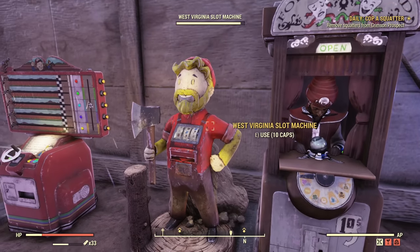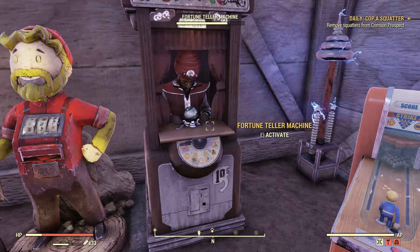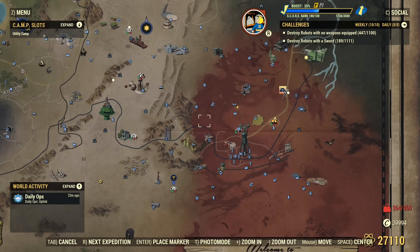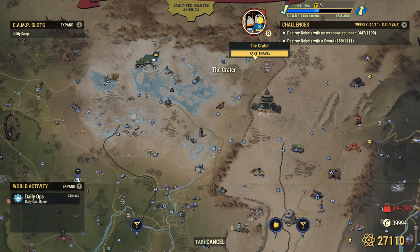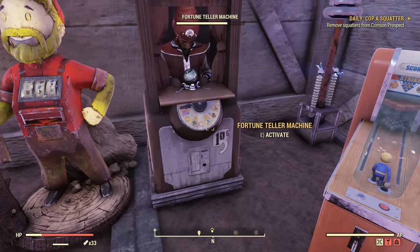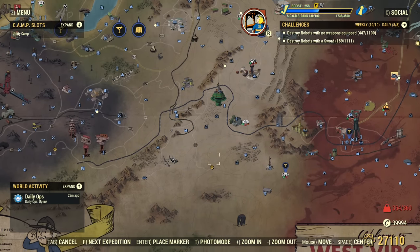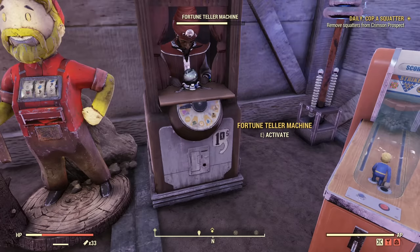The bowling arcade is currently free to grab if you subscribe to the Bethesda newsletter — that's how you obtain this particular one. All the others are either from previous seasons or currently available with gold bullion. If you're not familiar with gold bullion vendors for old rewards, you go to Crater and fast travel into the core — there is robot Mortimer — or go to Foundation and talk with Samuels about gold bullion plans.